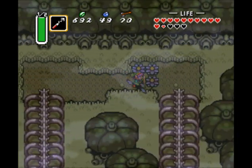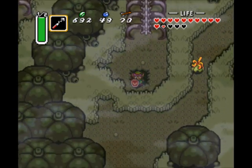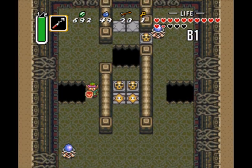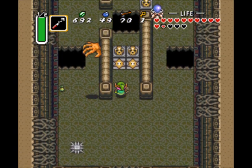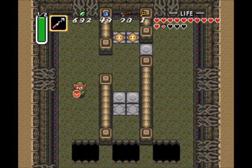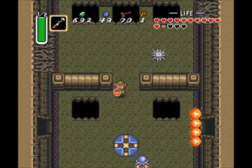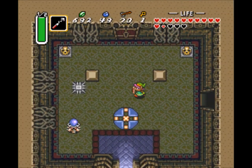This is the only way to get to this part of the Skull Woods. There's another entrance here. If I'm not mistaken, I think one of these skull pots has a fairy in them. I love having the Tempered Sword for this part — usually it takes multiple hits to kill those Sealing Masters, but not so in this case.